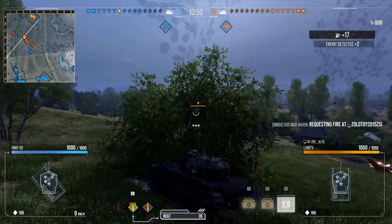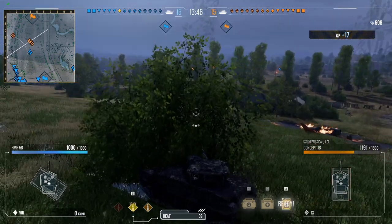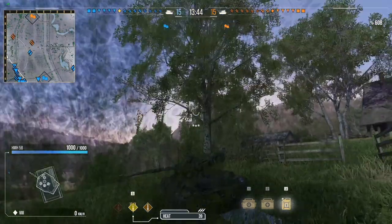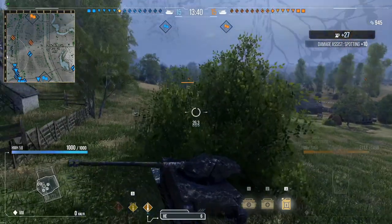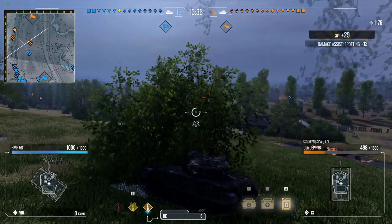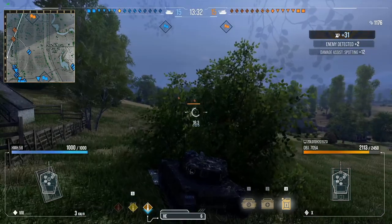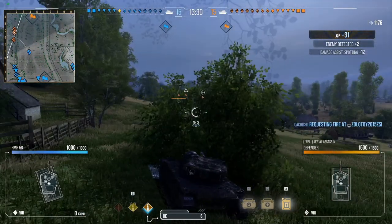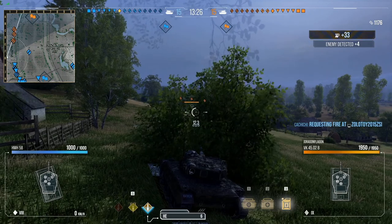As you guys have noticed, look at the map — everyone is on the left side. We're missing maybe 4 tanks in total, but there's 10 of us on this side. Right off the bat, we're already getting a ton of assist damage, already up to 1,176. The bush right here in G1 is a very, very strong position.